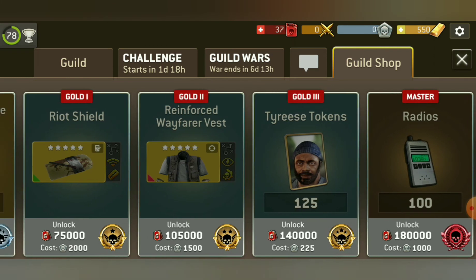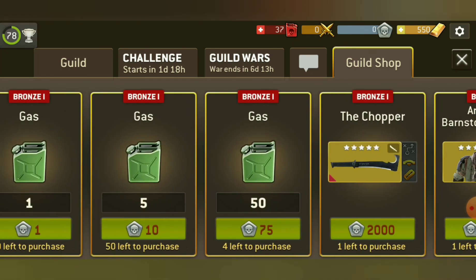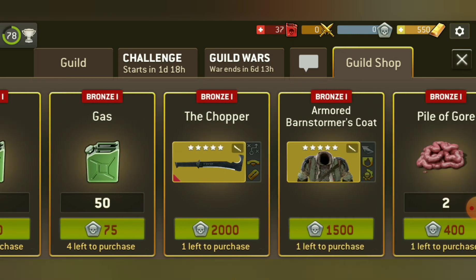And we have Tyrese tokens and the radius at the end, so this is also good. New is that you can also change one reward point against one gas, so at the end if you have some reward points left over you could use this for the gas too.